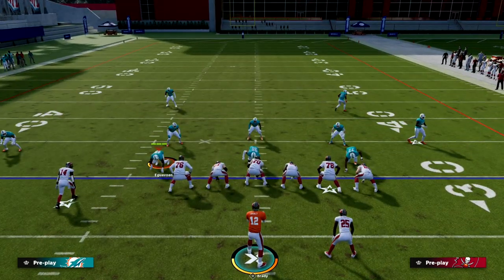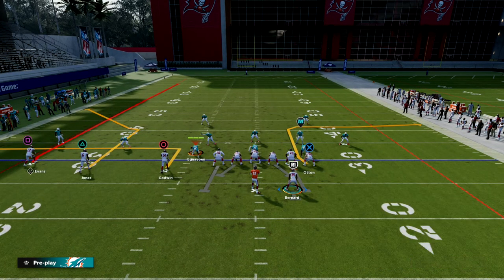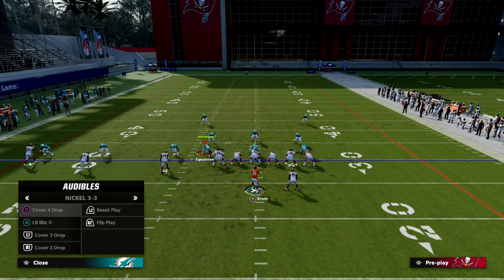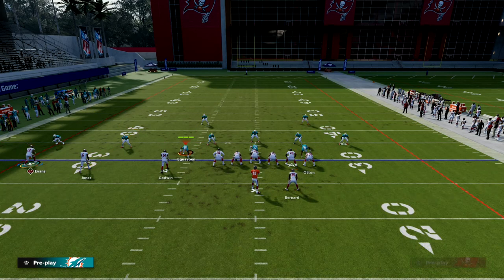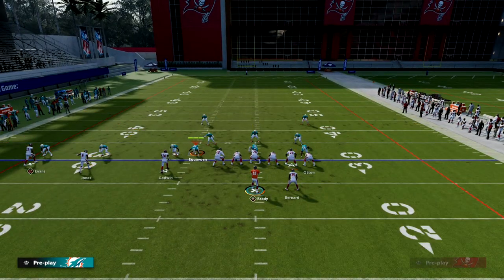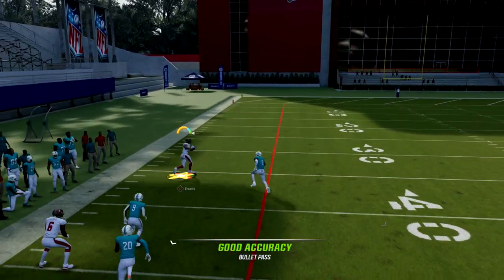If you are getting a lot of cover two, a simple adjustment is to fade the outside trips receiver. Then you can put the running back on a streak, or just block him. What you'll see is this fade, if you pass lead to the outside, will get over the top of a cloud. If they are running a significant amount of cover two, do a concept that looks like this — the deep half or cloud flat isn't going to reroute right into the area that player is in. The first setup still beats cover two, but this play will cook it. I think the fade is pretty effective.